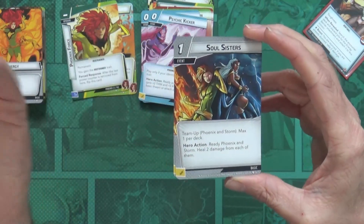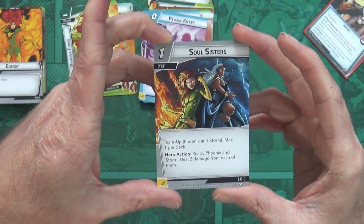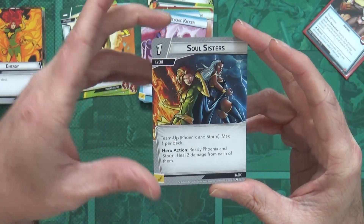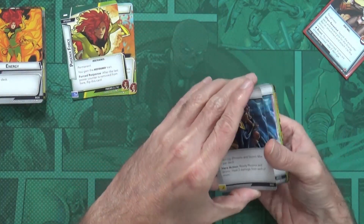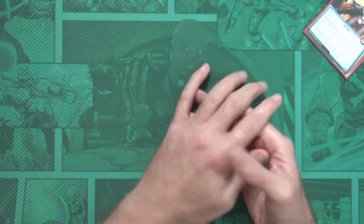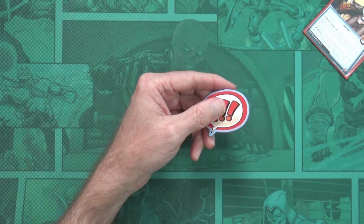And there's an alternate art card showing Phoenix and Storm. A one-cost event, Team Up — Phoenix and Storm, Soul Sisters: hero action, ready Phoenix and Storm and heal two damage from each of them. That's a nice combo card. We'll get this sleeved up and get it to the table. It'll be either Cyclops or Phoenix next. I usually play the deck straight unchanged against Rhino, but keeping the flavor this time and playing against the Brotherhood — which is a different monster entirely.